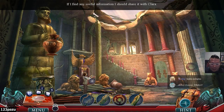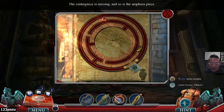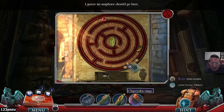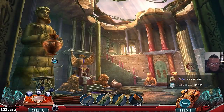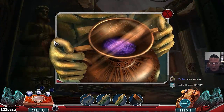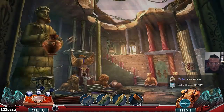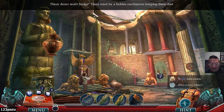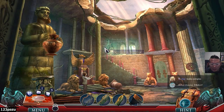If I find any useful information I'll share it with Clara. The maze plate — is it a puzzle? An amphora should go here. There's one over here — can we wrestle this out of his hands? Need that amphora. The doors won't budge, there must be a hidden mechanism keeping them shut. Maybe a bolt or a latch at the back.